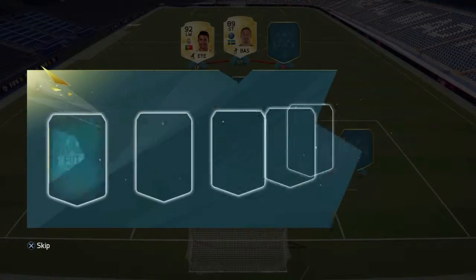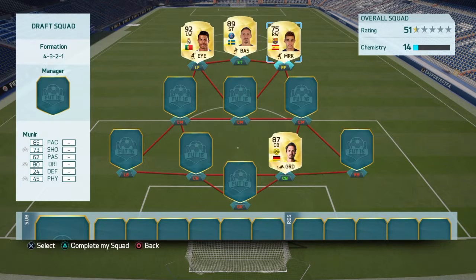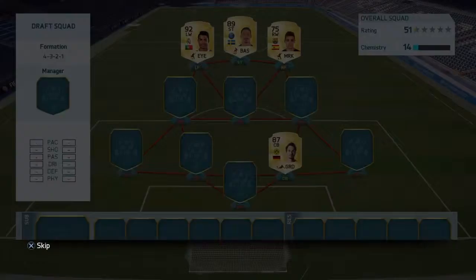I've gotten Ronaldo and Ibrahimovic — that's good! Basically, if you don't know what FUT Draft is, it's a new game mode added for FIFA 16 where you're given a choice of five players to choose in each position, and you choose whichever player you think would suit the team best, either based on chemistry or just whoever's best really. I've gotten a good start here.